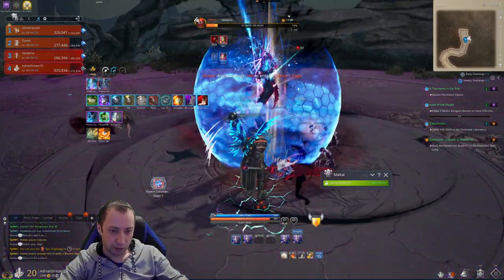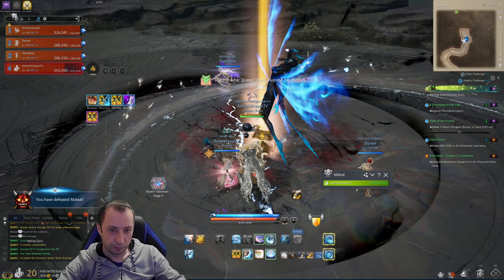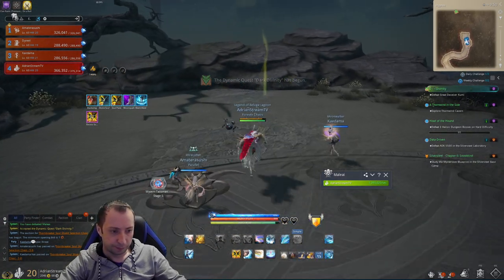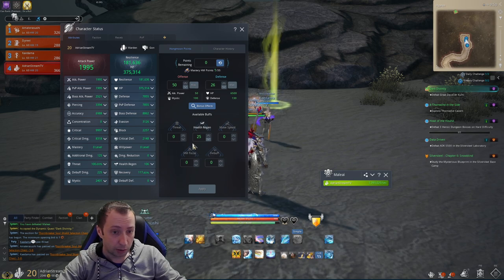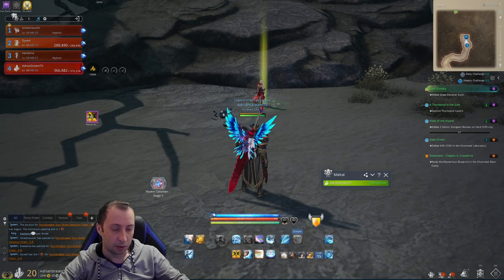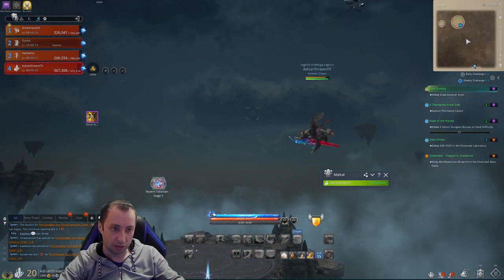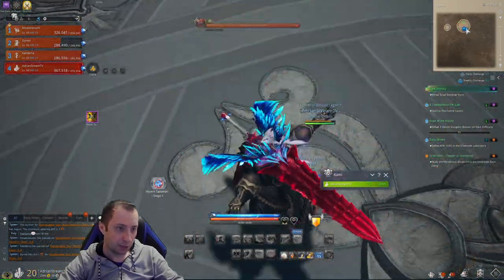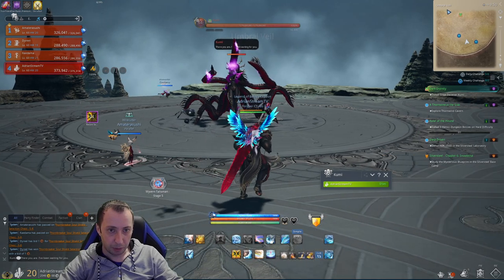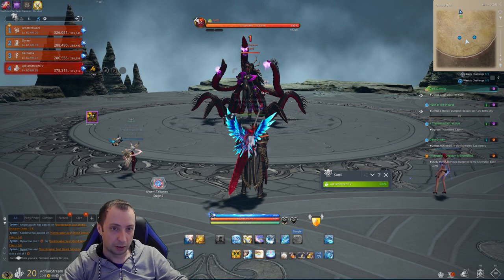We got snared. We got a Thornbreaker Soul Shield drop. I need to put some threat since the guys want me to tank. My class is Warden — it's a tanky class. Since I'm kind of the most geared in the party, here we go — the last boss, the big boss Comey, it has one billion seven hundred million health.